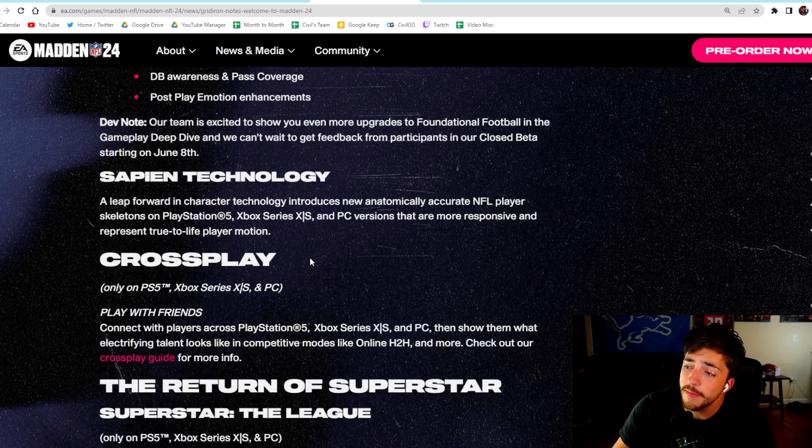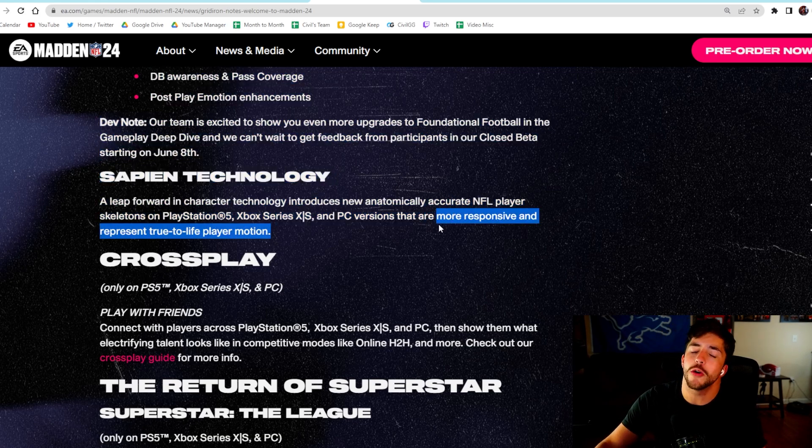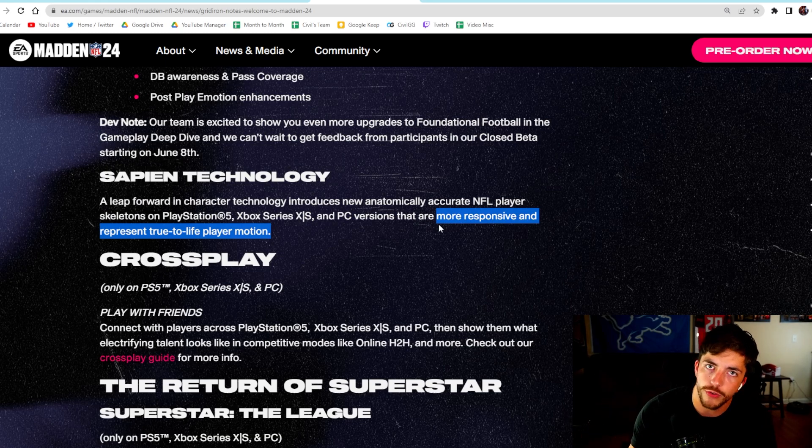Sapien technology is what they're calling this — a leap forward in character technology that introduces anatomically accurate NFL skeletons. Essentially, they've made players more responsive to represent true-to-life player motion. It's going to be smoother and less clunky, which is awesome. DB awareness and pass coverage are also areas they want to take a step forward in, which is obviously a really nice thing.